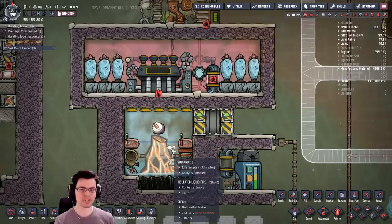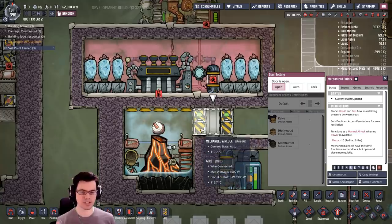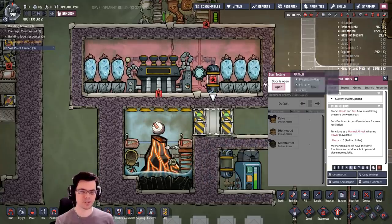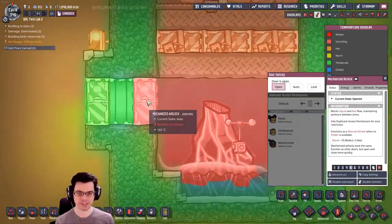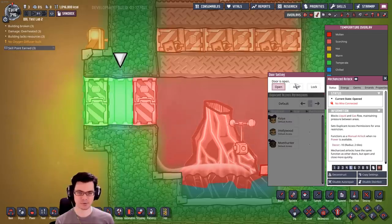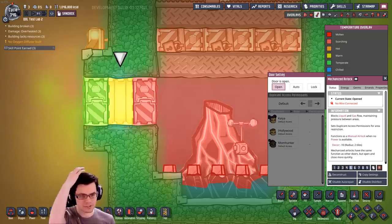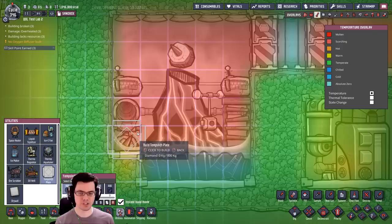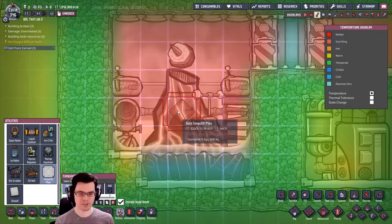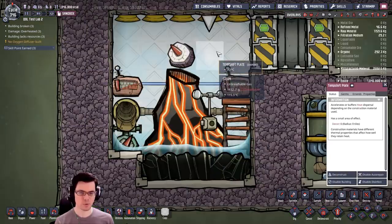When this volcano goes to erupt, we're going to try to water it down as fast as possible to keep the temperature down. I'm also running three doors over here with the middle door set to open and then close, which creates a vacuum between the two areas so that heat cannot transfer across — just like I have right here. You can put it on a signal switch or a timer; there are a lot of ways to set that up.